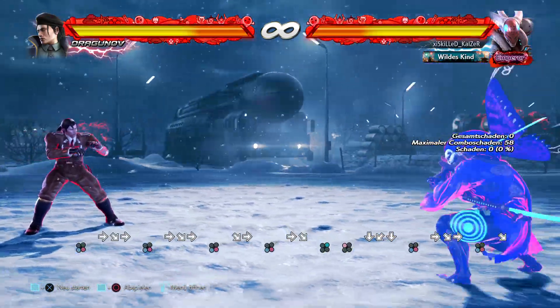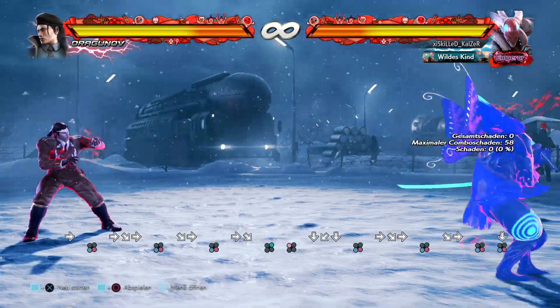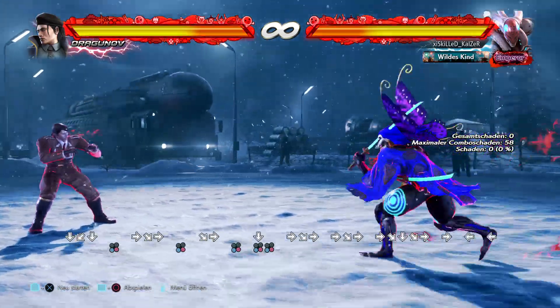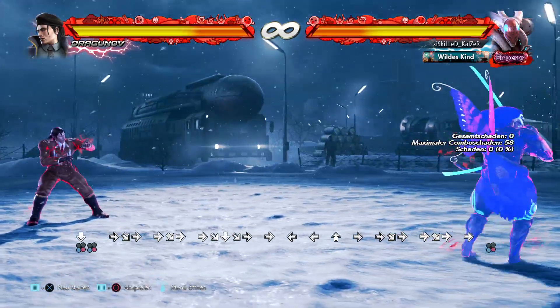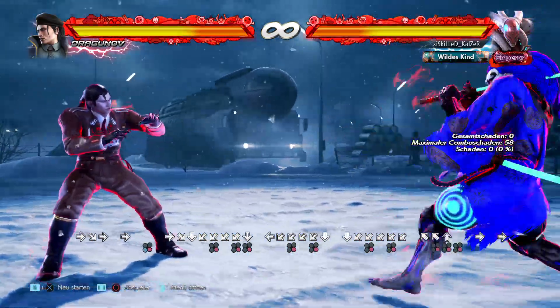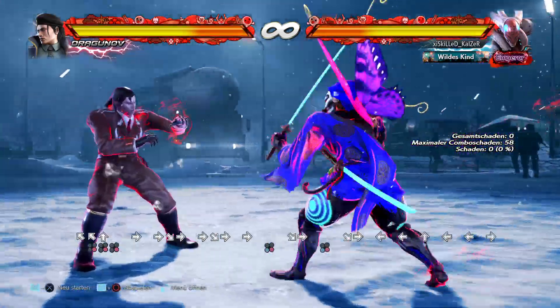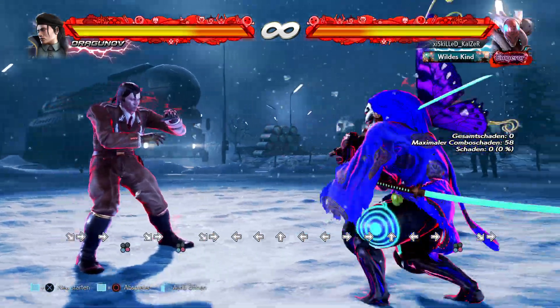This stance is now very, very useful and you should try to bait opponents into whiffing something or overextending, because you're going to heal constantly. Since the homing move is available, if they come in, just counter hit them and get your free damage. I hope that was helpful — see you in the next one, bye!